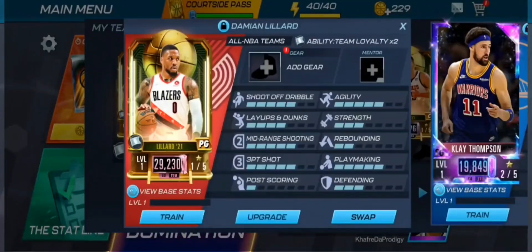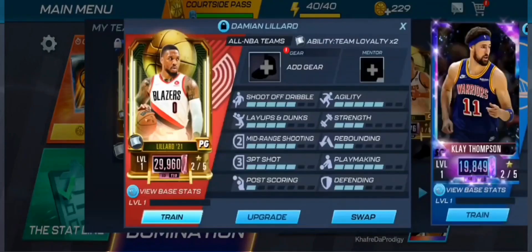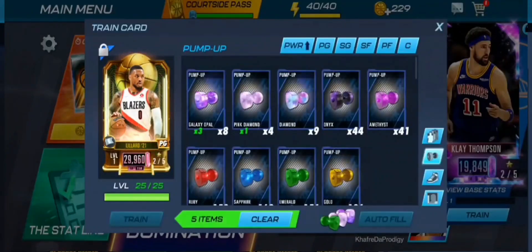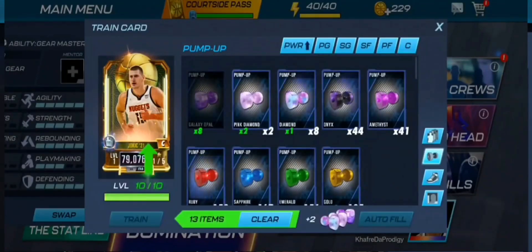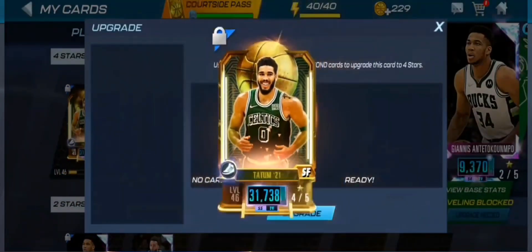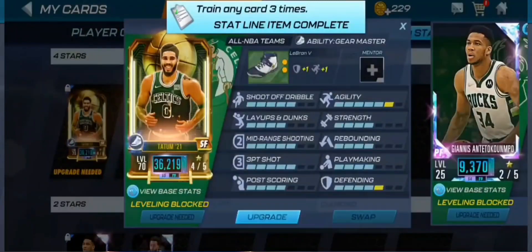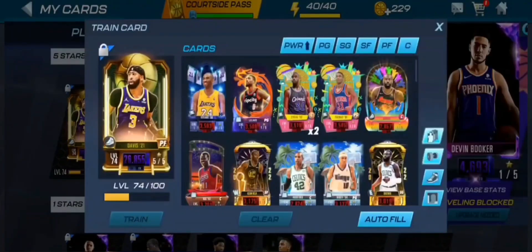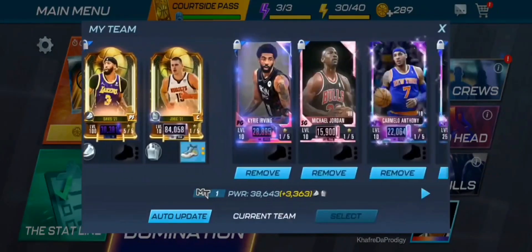We kind of went overboard — it wasn't really that necessary. I didn't realize how low the domination power requirement was. We trained away everybody, so we no longer have Oscar Robertson as our head-to-head point guard, but we have Curry now. We also of course got the Nikola Jokic from the leaderboard reward, as you saw at the end of the last video. We also upgraded Damian Lillard, Jason Tatum, and trained up Jokic.